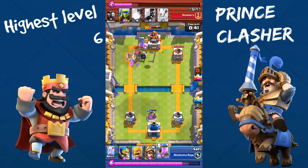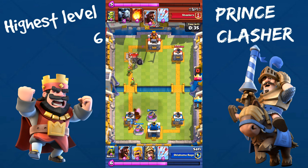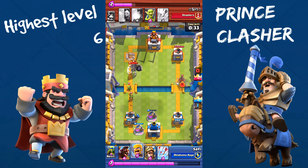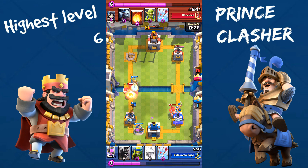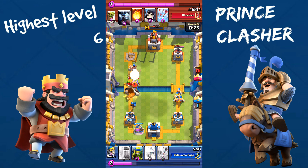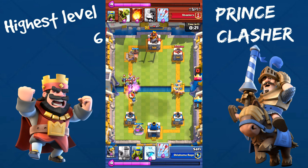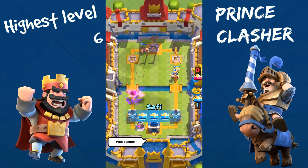I'm slowly gaining elixir advantage. He's going to drop his Minions, but we're going to take down his tower anyways and do a little damage to his crown tower. I'm going to keep pushing and annihilating him. I'm going to freeze all that, and he drops a Giant Skeleton. We're doing a lot of damage on his tower right now — almost under 1,000 HP, it's almost dead. Boom — one Hog Rider and that'll be enough to take out everything.